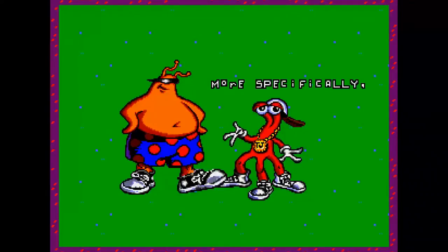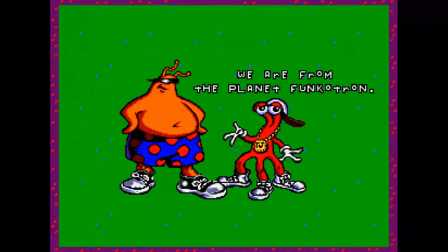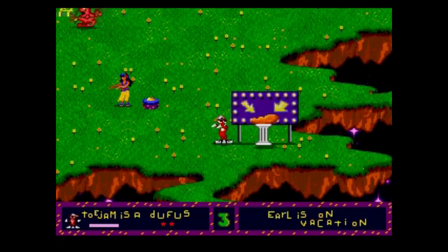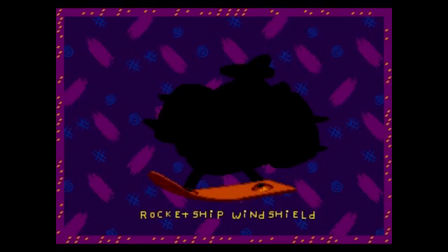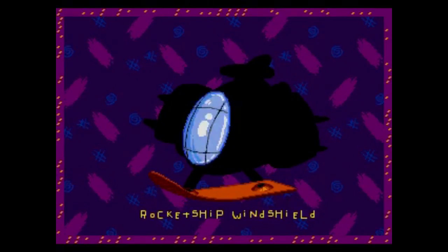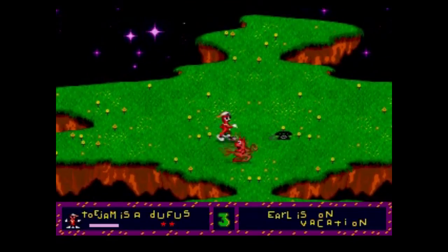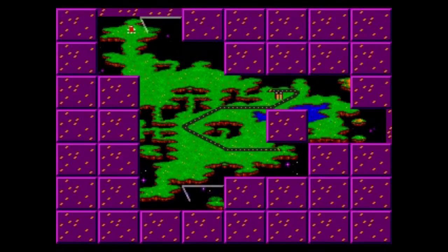The gameplay doesn't take much to explain. In fact, in another nice little detail, ToeJam & Earl explain the story themselves to you, the player — I always kinda liked that. You gotta find 10 rocket ship pieces on 25 different randomized maps so you can put your ship together and get back to your home planet. You go from each map using an elevator going up one floor at a time. The game helpfully tells you when there's a piece on that floor, although since you can only go through floors one at a time in order, you'll often go several floors in a row just looking for the exit.